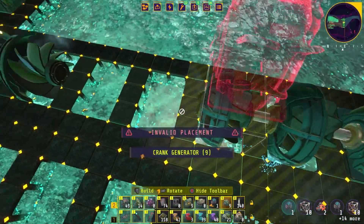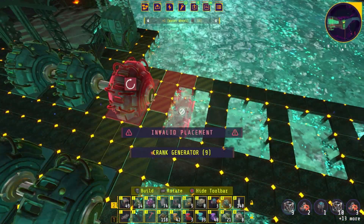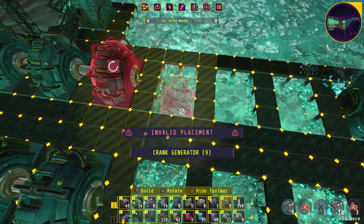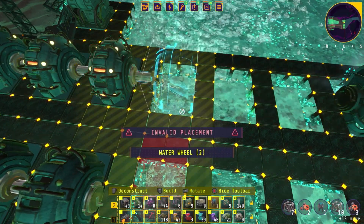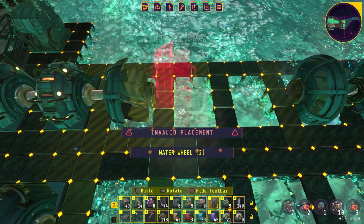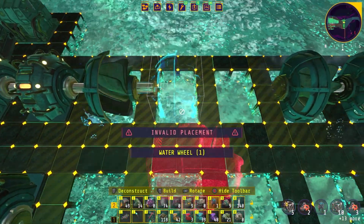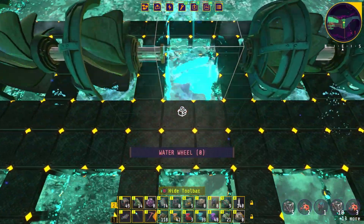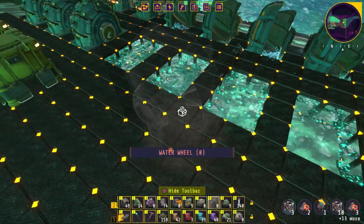We got to get this in the hole. The ones that are already built have guards inside so I put this one in backwards. There we go. With that we should have lots more electricity.